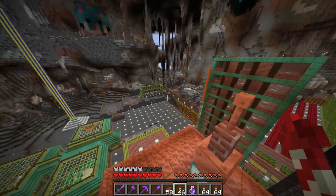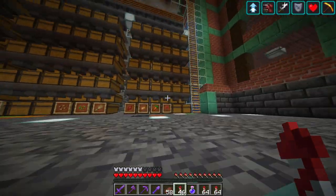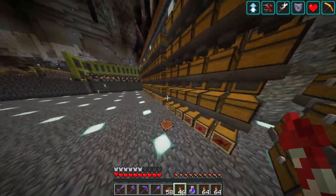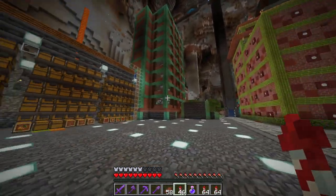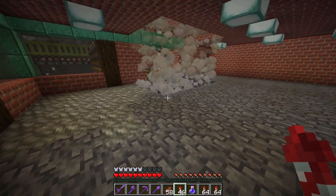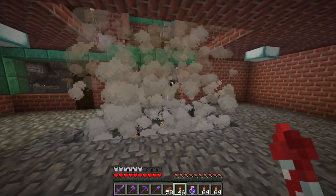All the farms are connected with waterways, so everything comes here into these sorters to fill all the chests with goodies — all the nice things. Many of them are still empty, as some farms are still not connected or finished. For example, this is a slime farm — just the usual one.